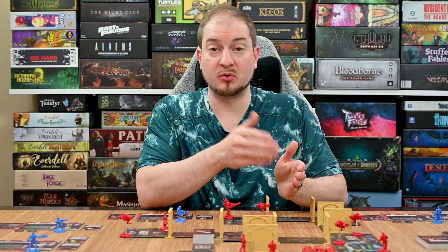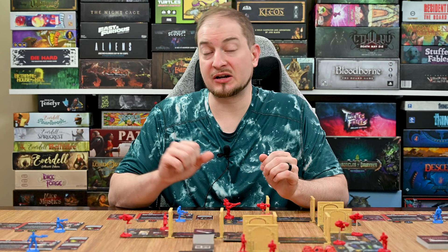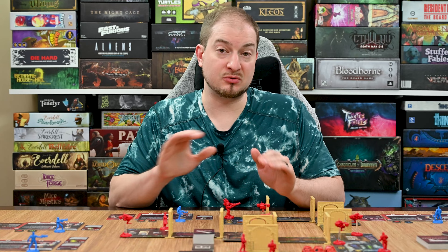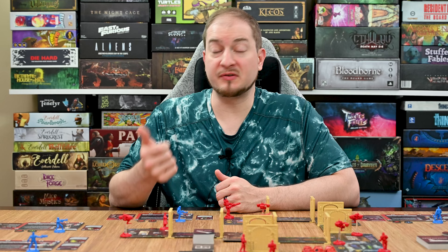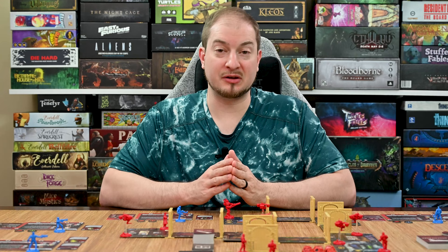Wolfenstein the Board Game is played over either a set number of rounds — where you must complete objectives within those rounds or lose — or an unset number of rounds where you simply must meet objectives before fail conditions come into play. This is determined by the scenario. Each round consists of three phases: the player phase, the enemy phase, and the cleanup phase.